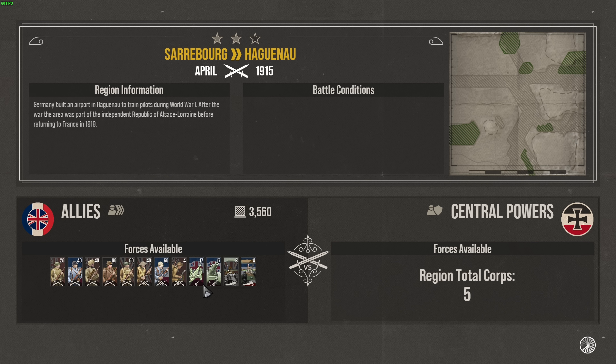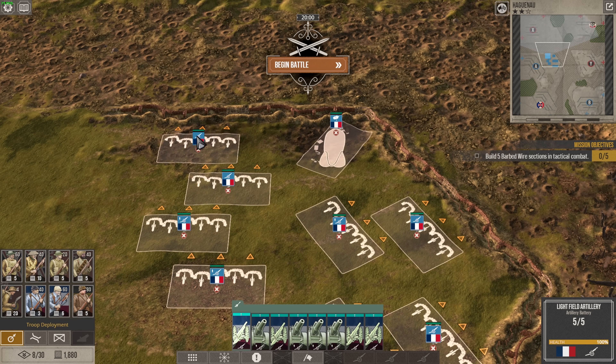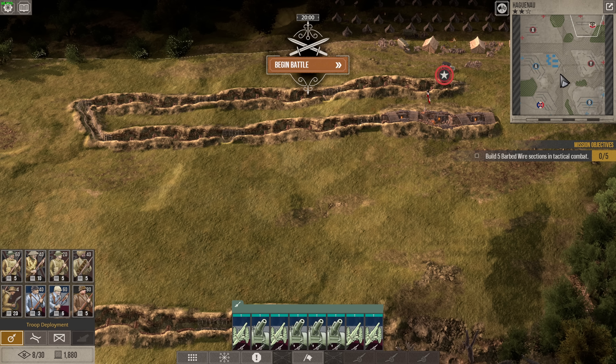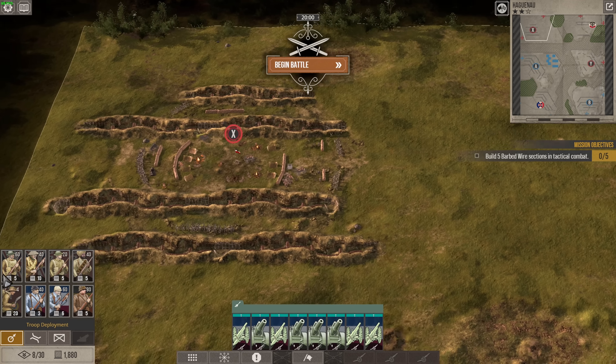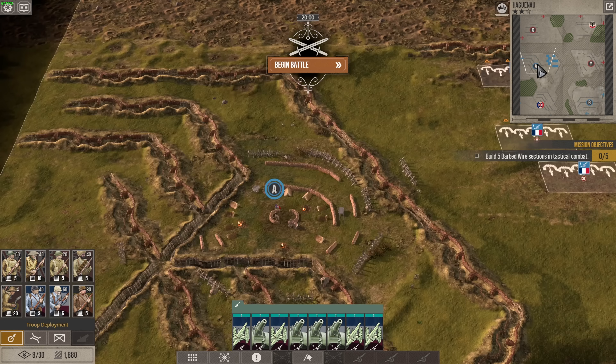Germany built an airport in Hagen-U to train pilots during World War I. After the war, the area was part of an independent Republic of Alsace-Lorraine before returning to France in 1919 — I didn't know it actually turned into an independent state for a while. We've got a massive mix of units here, currently a total of 17 corps. This is the trench work from the last battle — quite significant. Could do with some barbed wire, and improved trenches would also be nice. But we want the rolling barrage first for sure — we never used it in the previous campaign, but when attacking this lot it will certainly be beneficial. I'll just update these trenches a bit. We've got four artilleries facing right and four facing north, all of which can hit the command center area.